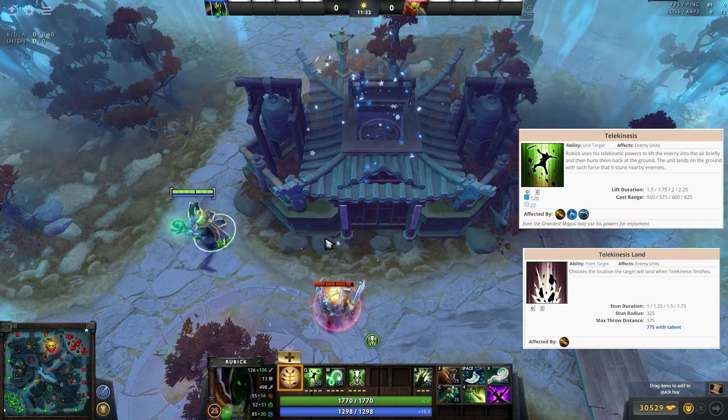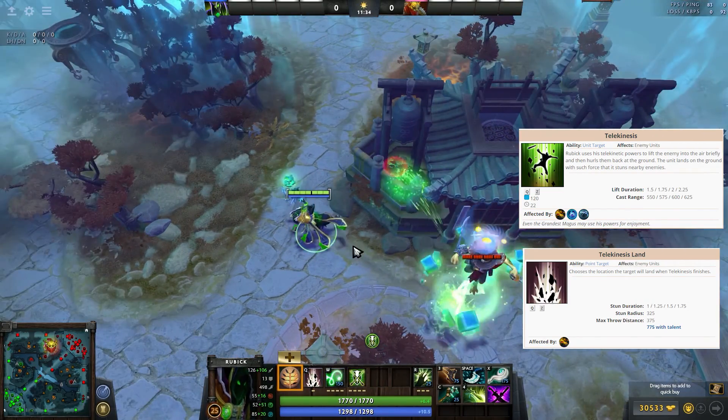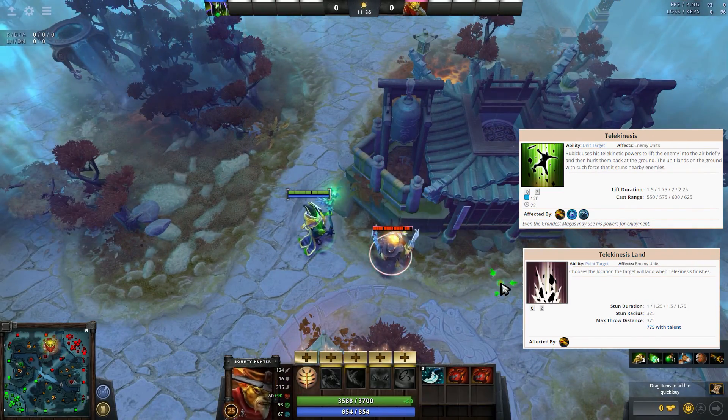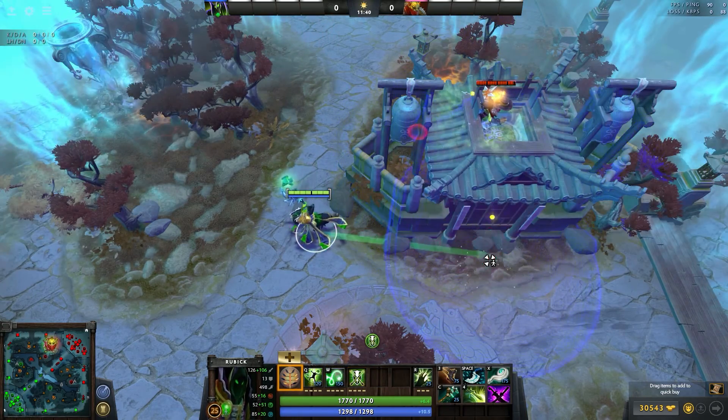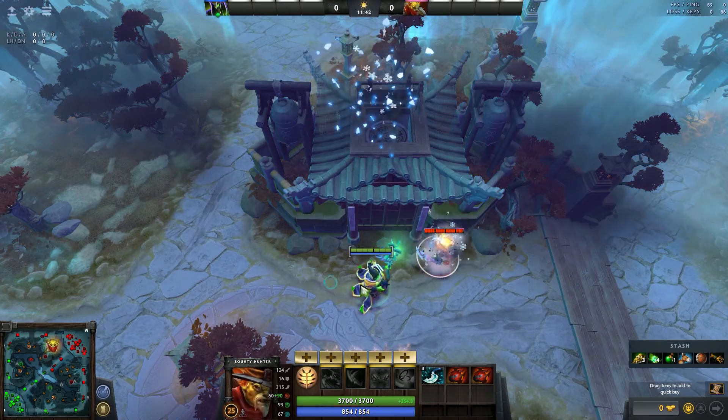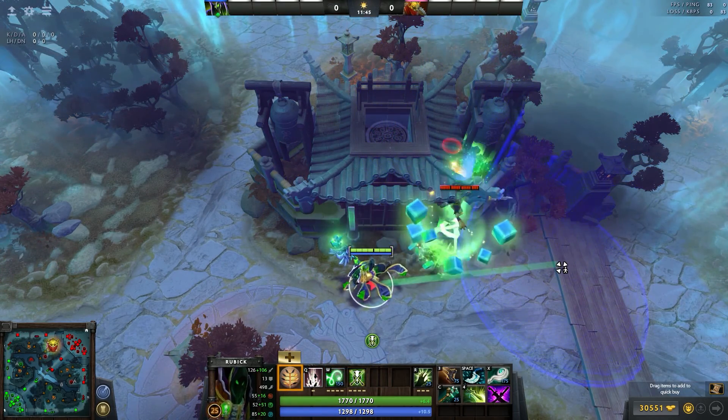The majority of places that are ward spots are actually pretty good locations to attempt to telekinesis somebody there. There are however spots where wards can go but people unfortunately can't.